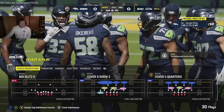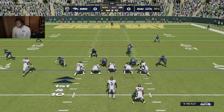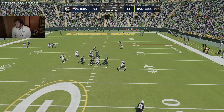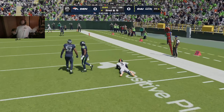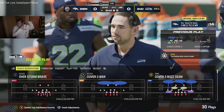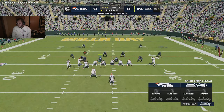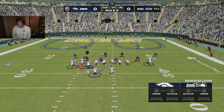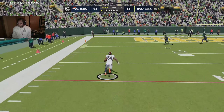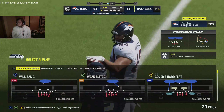We're struggling on this one guys. First and ten from the 30. Wilson — flush to his right and he slides, picks up five out of the scramble, second down. He smartly avoided forcing anything downfield. Now left side — a completion to the tight end, down to the 7 yard line, 18 yards, and it will be first and goal.